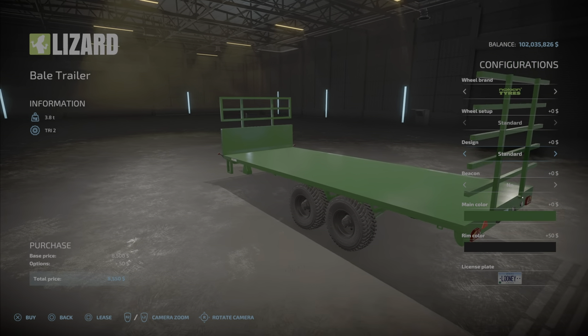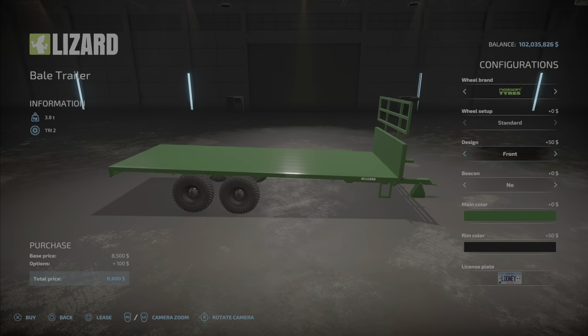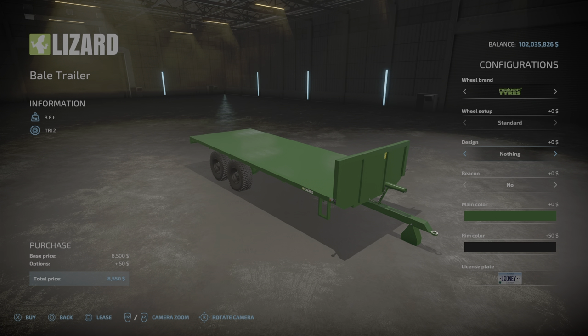We have a design: standard front, back, or nothing. So you can have the fences up, or not, or either, or one or another. If you have them all up, it doesn't cost you anything. If you have nothing, it doesn't cost you anything. If you have front or back, it costs you a little bit — so that's a little bit funny, actually.